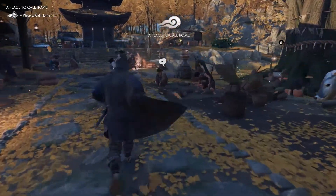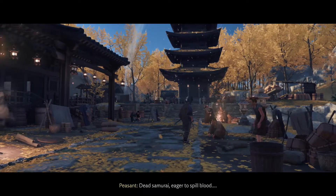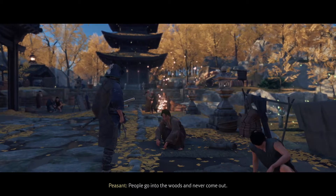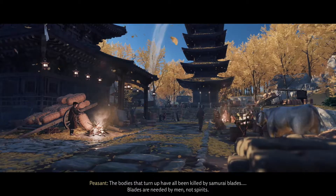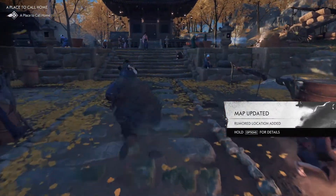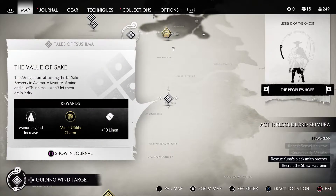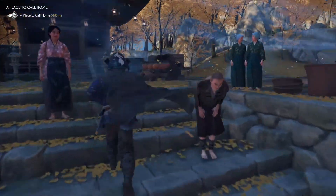There are people that want to talk to us. My lord, don't go into the forest of Kashine — they're haunted by angry spirits, dead samurai eager to spill blood. We're in the middle of a war; I doubt spirits are the cause of this. People go into the woods and never come out, Mongol and Japanese alike. The bodies that turn up have all been killed by samurai blades. Blades are needed by men, not spirits. I'll look into this. That is interesting.